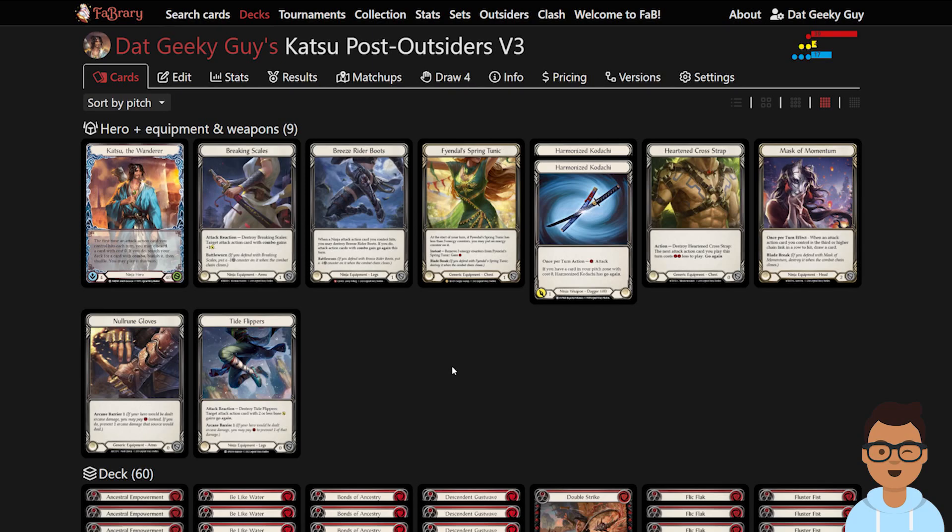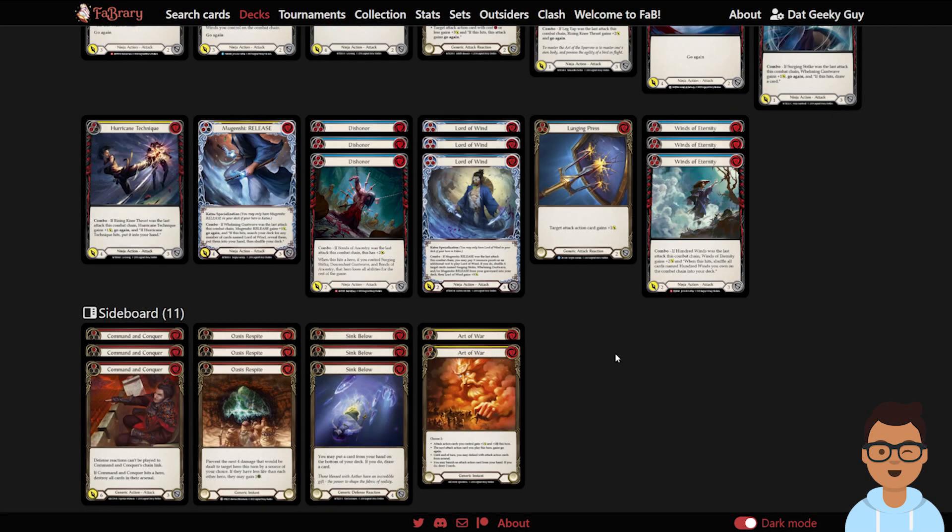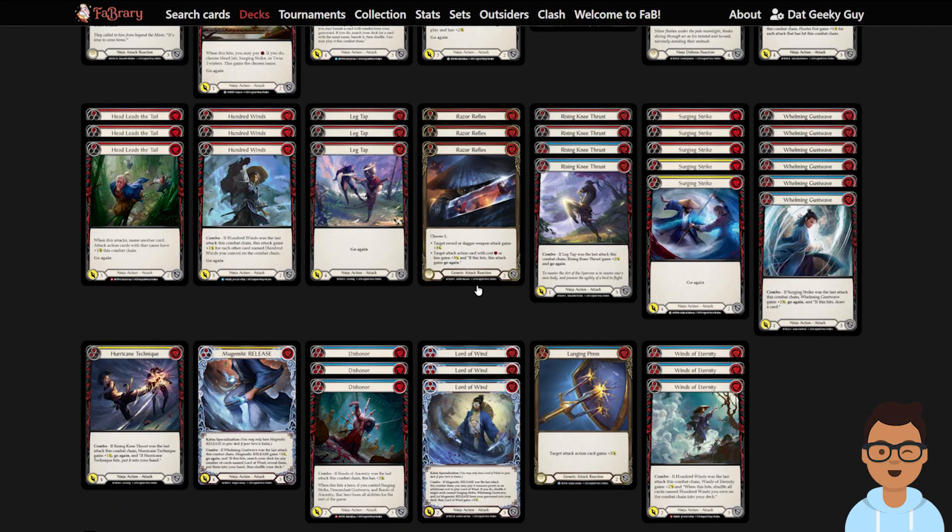Katsu is currently running Breeze Rider Boots, which is good — it's another piece of armor that helps with blocking. Another piece of advice: use your armor effectively. Against Azalea, you're not really going to be able to fully block her arrows. If you can't, save your armor for crucial moments when you're really low on health. I'd advise against putting in cards like Out of War because they don't really help you block.